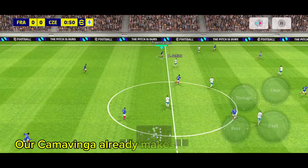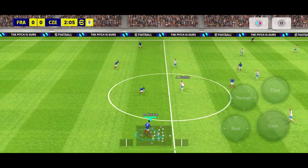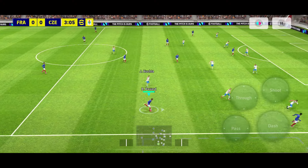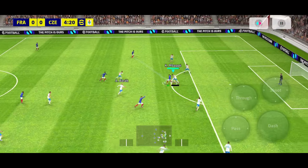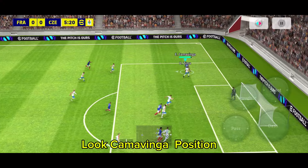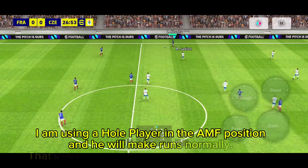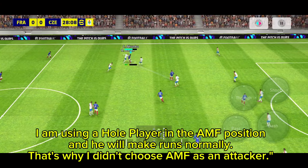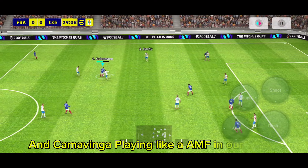Our Kamavinga already makes runs like an attacker. Look at Kamavinga's position — I am using a whole player in the AMF position and he will make runs normally, that's why I didn't choose AMF as an attacker. And Kamavinga is playing like an AMF in our team.